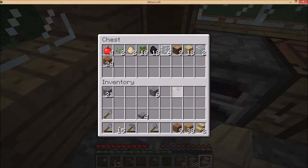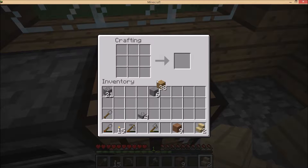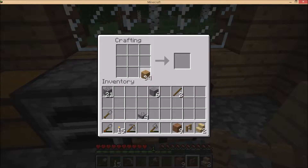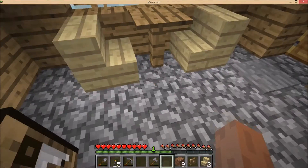I found something rare, so I put it in the chest. Make some sticks for a fence. You can make a stick for a table and a wooden plate for a table top — it's nice.